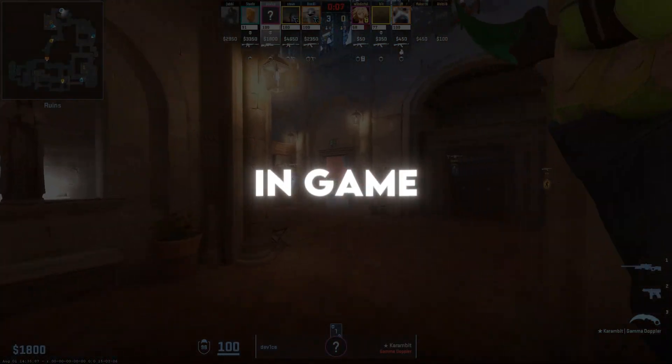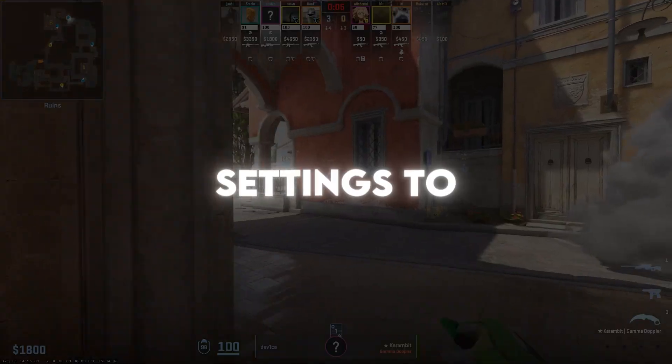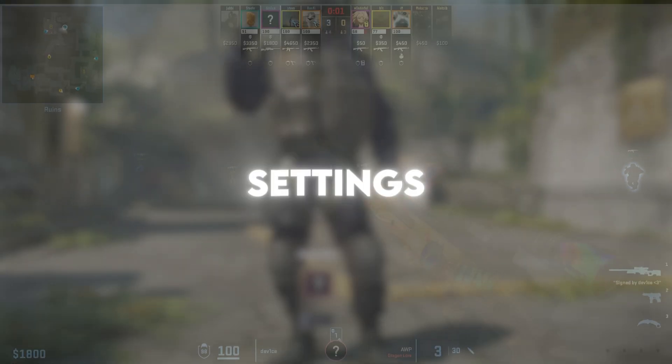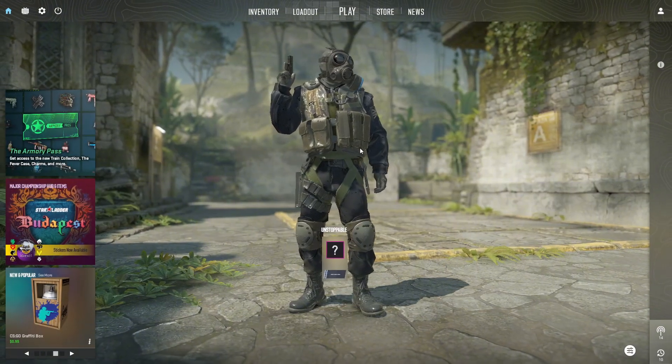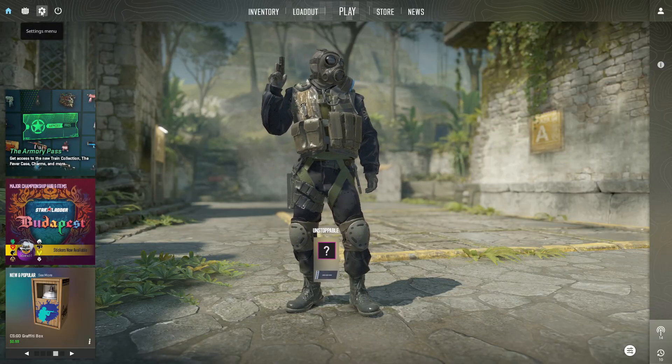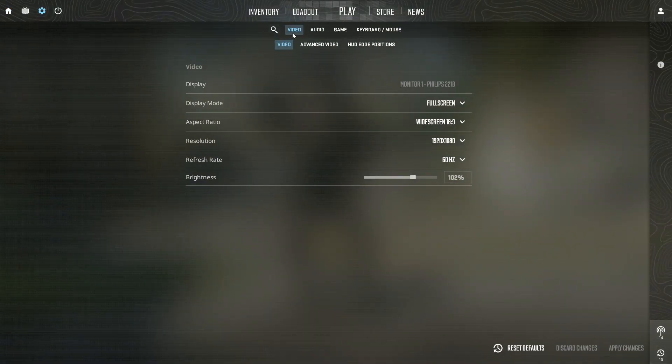Step 1: In-Game CS2 Settings. To lower input lag in CS2 using only in-game settings, start by opening the game and going to the settings menu from the main screen by clicking the gear icon in the top left. Go to the video tab and set the display mode to full screen, because this usually gives less input lag than windowed or full screen windowed. Apply the changes if needed.